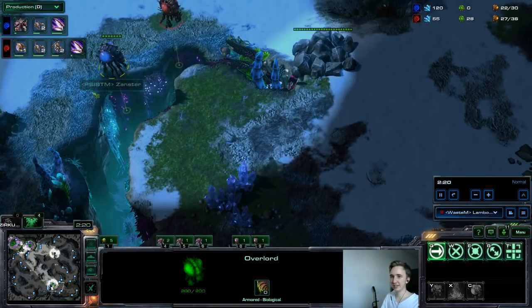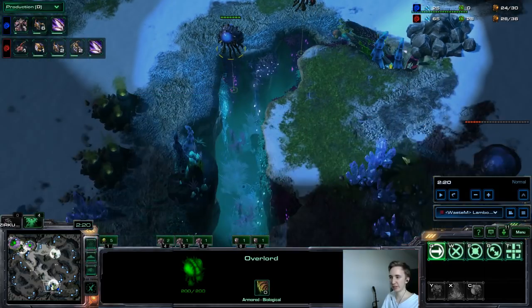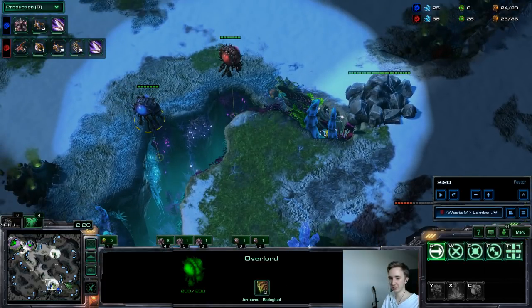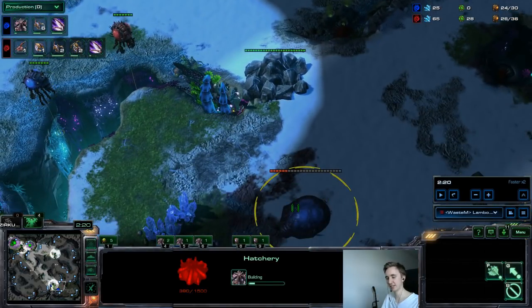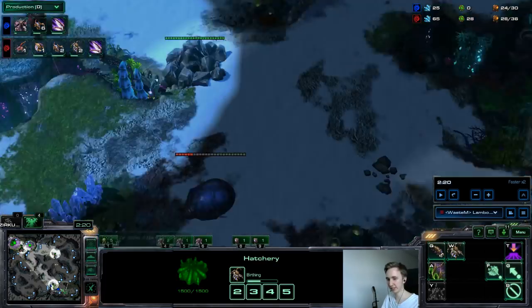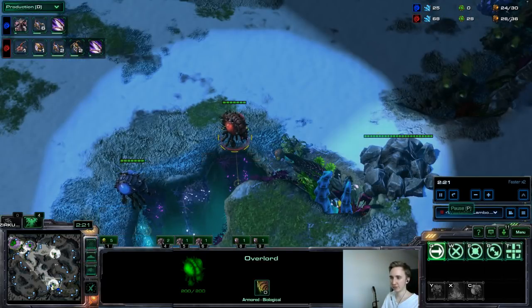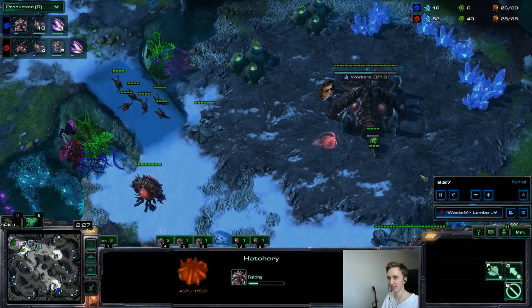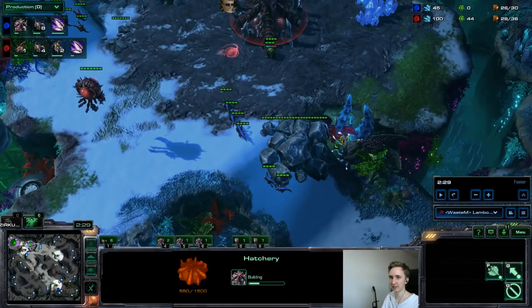Now I see his second overlord — compared to mine it's much later — so I make the spine already. I can also see his hatchery timing: it's too late to be pool-first expand, obviously not hatch first, and even too late to be 12 pool expand. Since 12 pool would have shown by now, there's only one option: it's going to be hidden zerglings with speed. And here we see the zerglings coming.